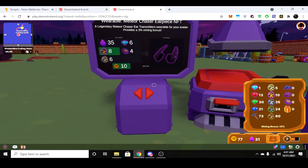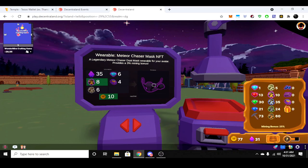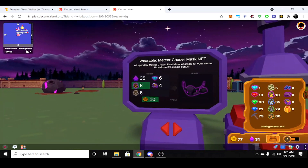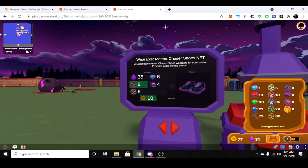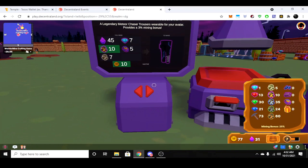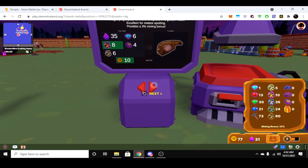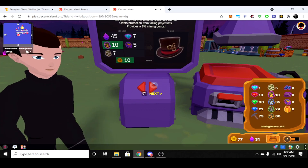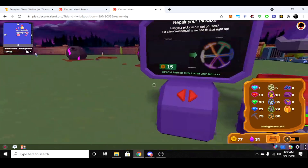These NFTs go for a couple hundred to thousands of MANA. Scrolling through the requirements, you have shoes, the mask, ears, this helmet, these pants, this shirt, a hat, goggles — kind of steampunk-looking — and boots. You can craft all of this by mining every day.